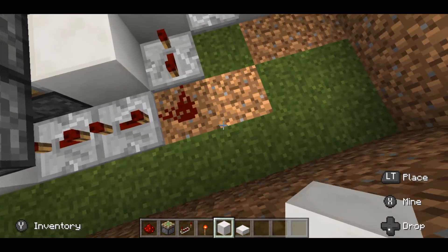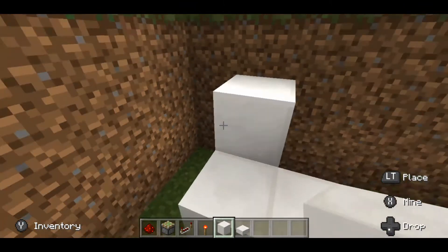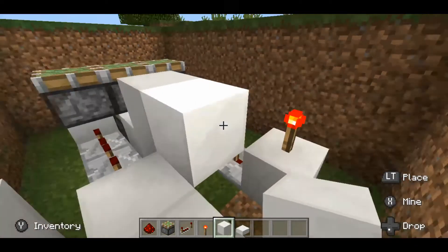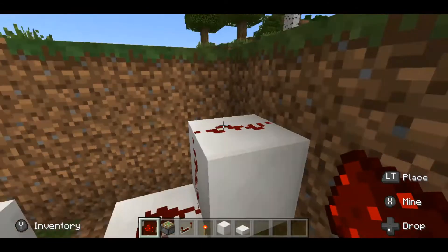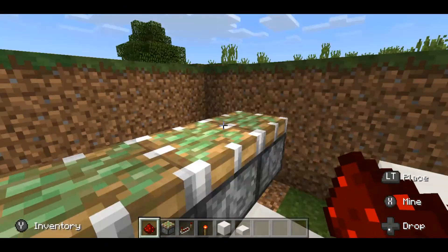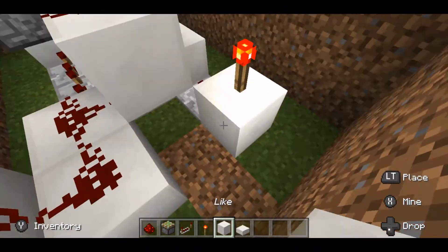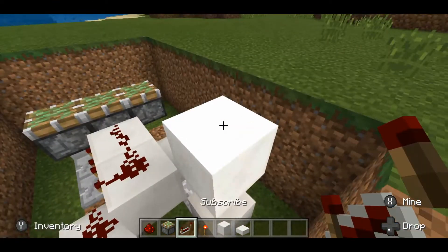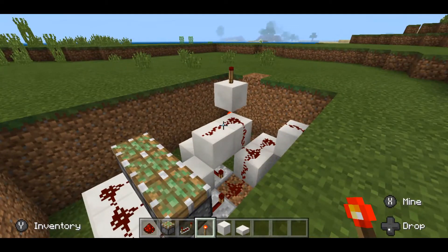Place two more blocks like this and one up here — this block is going to be your input. Then place two more blocks and place redstone dust on all of them. This block will power the sticky piston eventually because another block is going to come here later on. Then take another block and another redstone torch, and now we can actually build the side panels of the door.